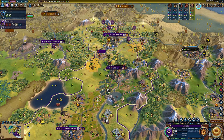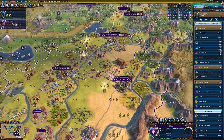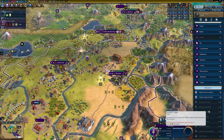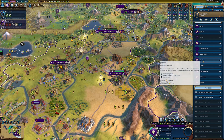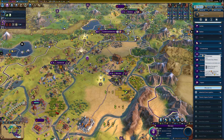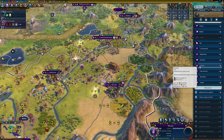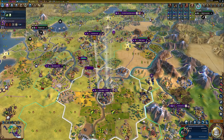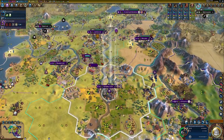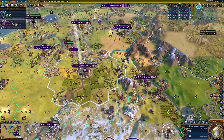I'm going to put the industrial zone here and then maybe the aqueduct there. Now we need to be producing units — 55 strength, anti-cavalry. We could get a bombard, musketman — I've got tons of strategic resources. Cavalry is the best one and it takes advantage of our Byzantium bonuses, doing full damage against a city when it's converted. Maybe we want a cavalry army — that would be good.